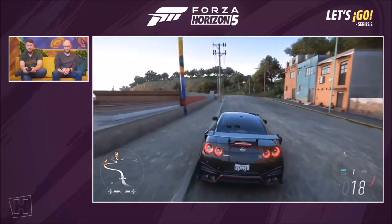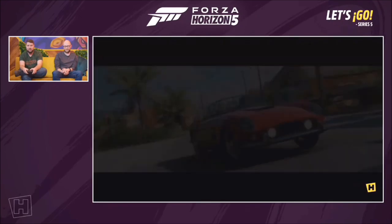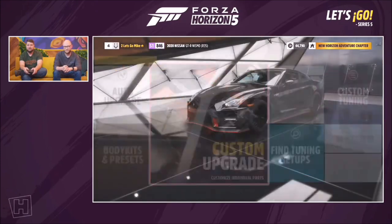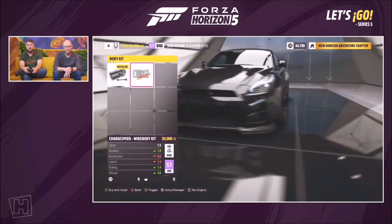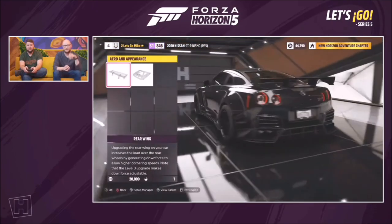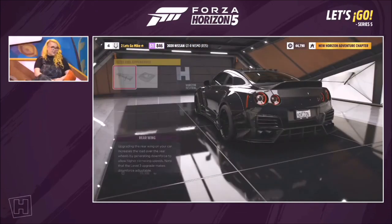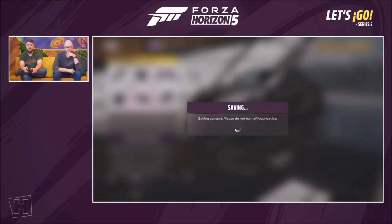The GTR Nismo also has a really cool body kit available in the auto show: a Charge Speed wide body kit, a couple of wing options, a carbon fiber hood, and a clean little spoiler. It's incredibly quick around track and good for hot lapping.